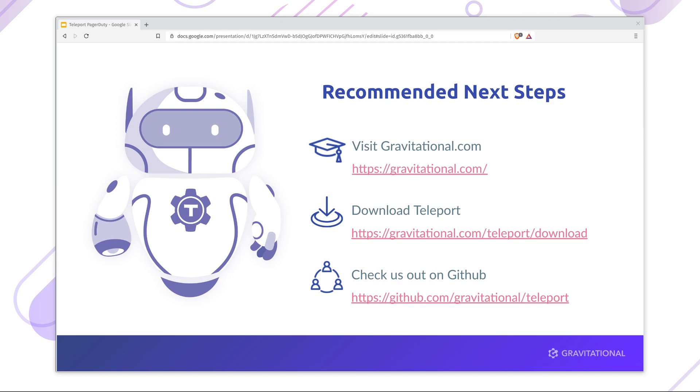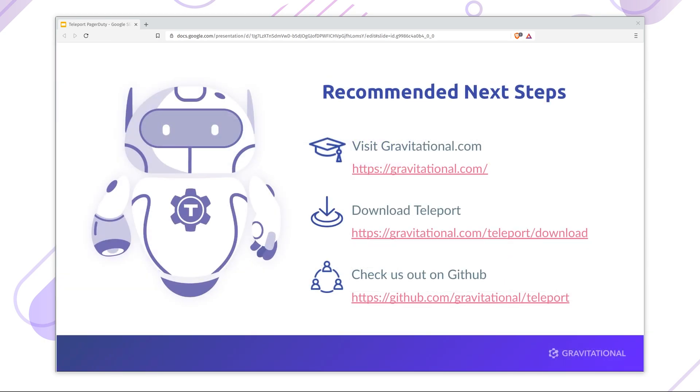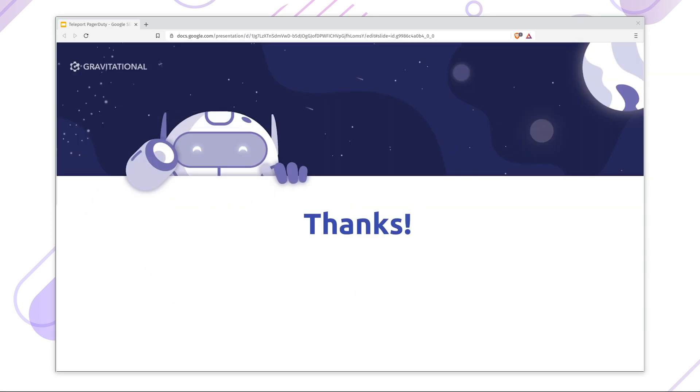The Teleport PagerDuty plugin can be set up to automatically approve access based on a PagerDuty schedule, meaning that if a team operates in shifts or follows the sun, teams can always get access at the start of their shift. These capabilities greatly reduce the time and scope of access, thus greatly reducing exposure and strengthening access controls.